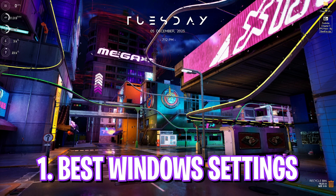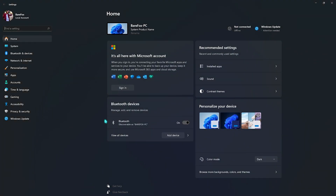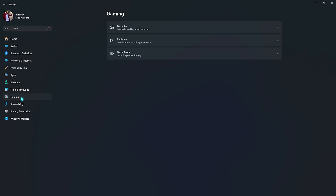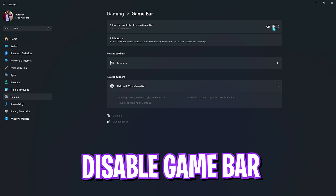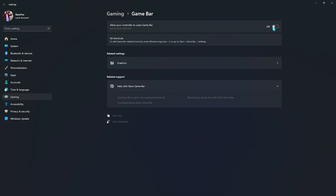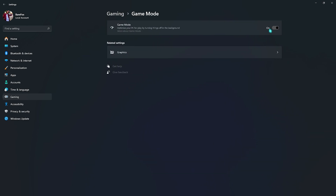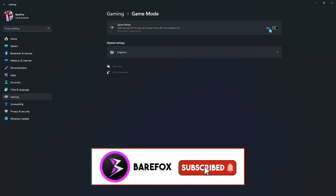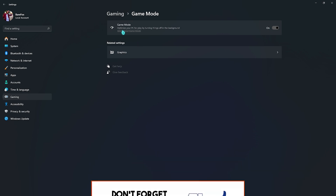The very first thing you have to do is the Windows settings. Open up Settings on your Windows, go all the way down to Gaming, go to Game Bar and make sure to turn this off — Game Bar consumes a lot of memory running in the background. Right after that, go down to Game Mode and make sure to turn this on. This will optimize your PC by turning things off in the background and disabling notification pop-ups while you're playing.